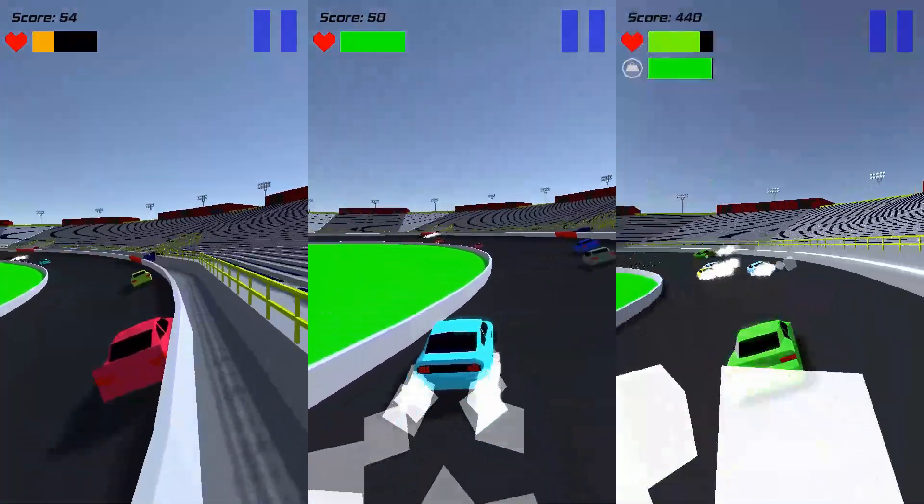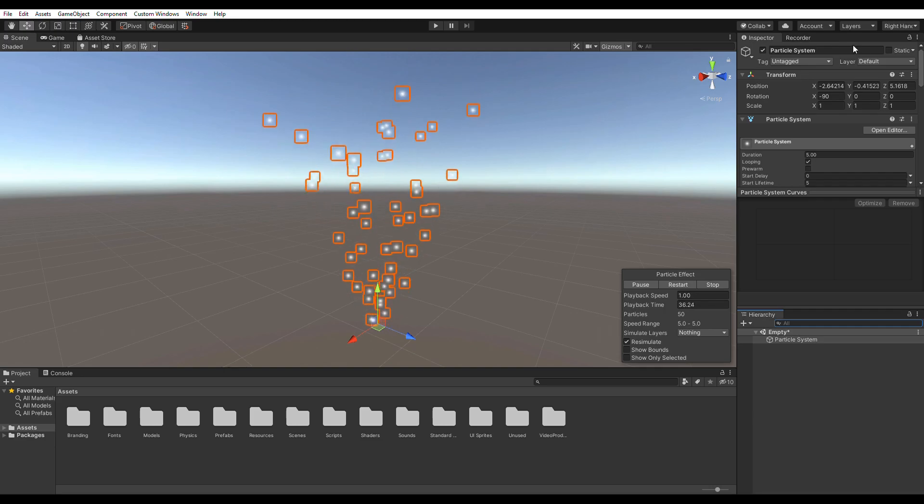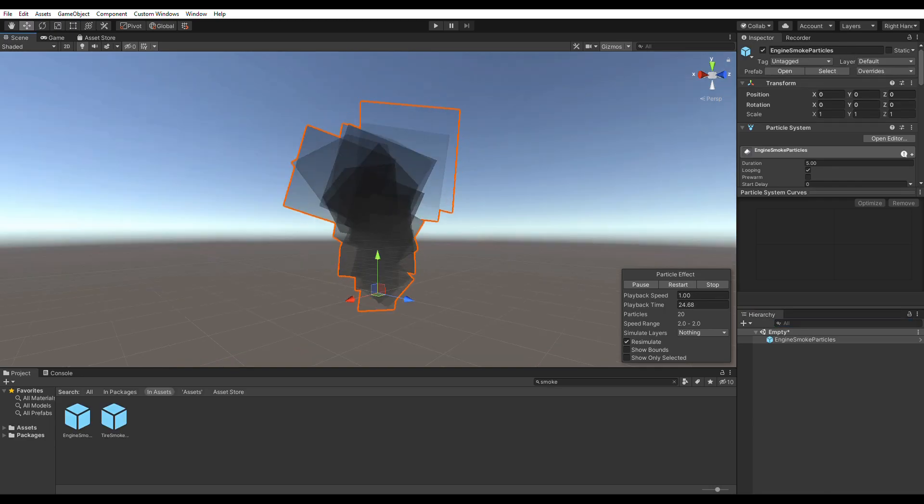I've also done a lot with the visual effects in the game. There are now sparks, smoke, and power-up effects that make things more aesthetically pleasing. All of the particle effects use Unity's built-in particle system. However, I've made many changes to get these effects to look and feel right for the rest of the game's art style.